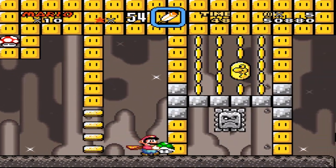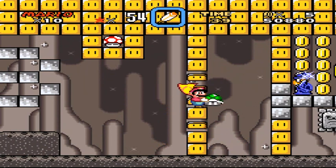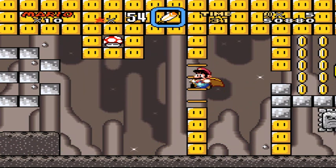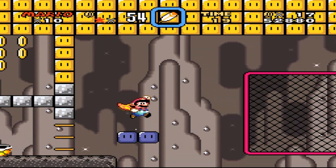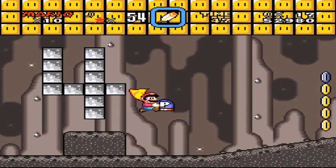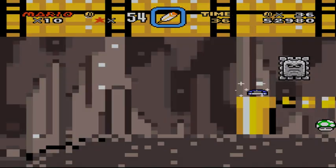You need a thingy majigger! Jumpy jumpy! Screw you, turtle — no one loves you! Get over here somewhere, quickly! I did not realize I had like 50 seconds! Phase four. That was very nice, Mr. Thwomp!